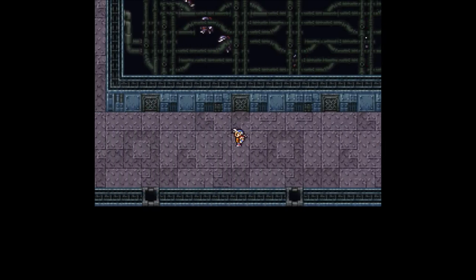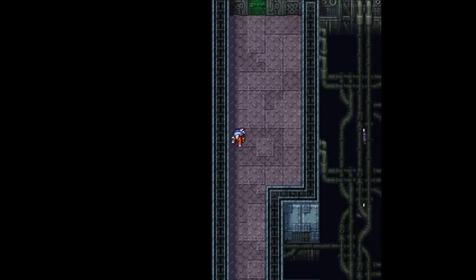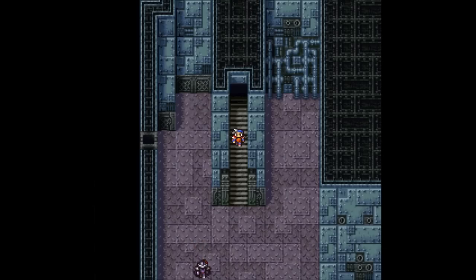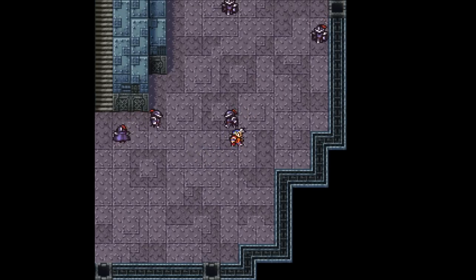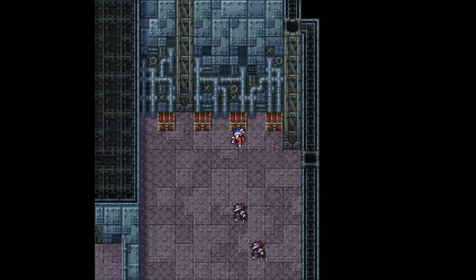Continuing west. I don't know why all those guys are dancing down there, but they seem to be having fun, at least. Alright, through this door we go. And now we're down on the fourth floor. Same rules as before — don't talk to anybody here, let them dance in peace. Go all the way east, and then all the way to the north.